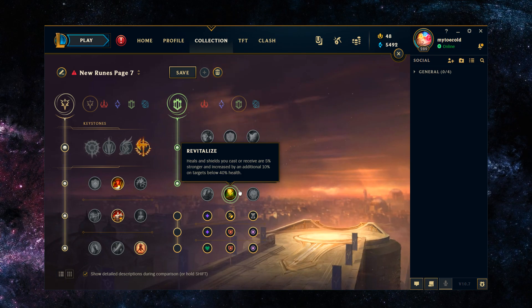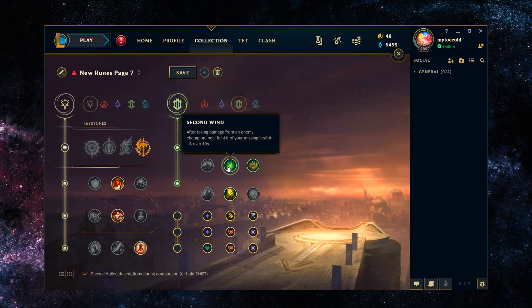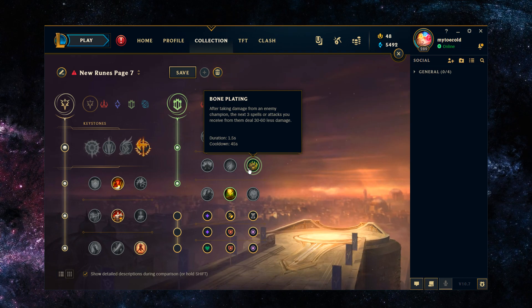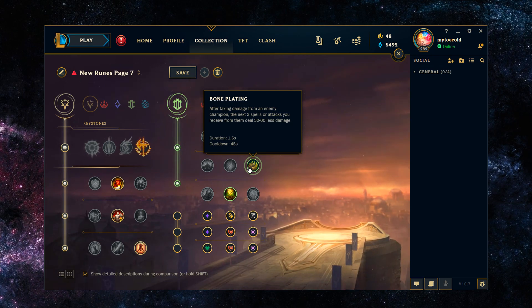With Second Wind and Bone Plating, it's basically: if you're playing into a melee champion you want Bone Plating, if you're playing into a ranged champion you want Second Wind. With Bone Plating, after you take damage from an enemy champion the next three spells or attacks you receive from them deal 30 to 60 less damage — based on your level. Into melee matchups this is more useful because Bone Plating is on a 45-second cooldown, so ranged champions could just auto attack you once and Bone Plating is down for 45 seconds.